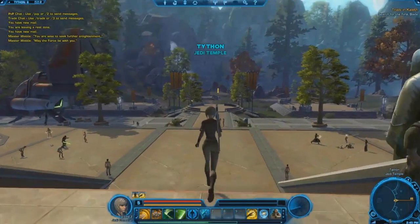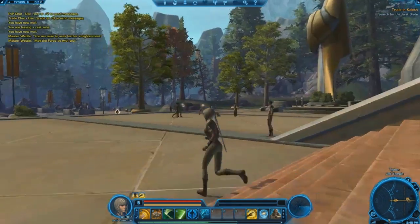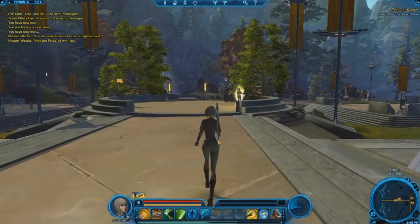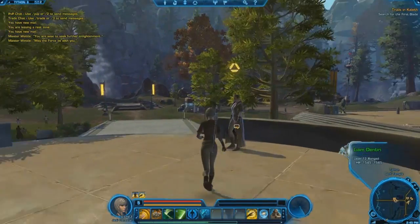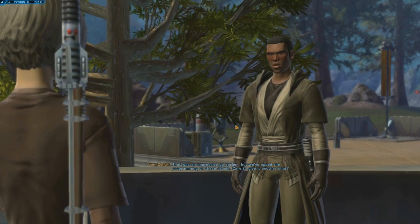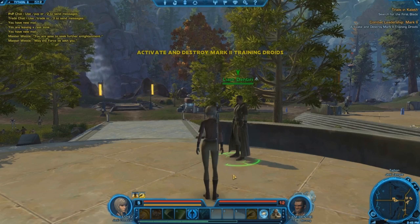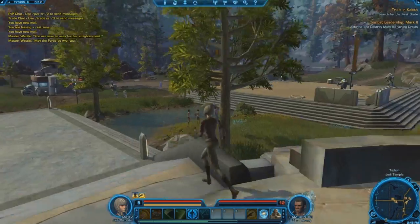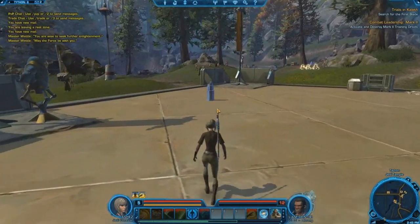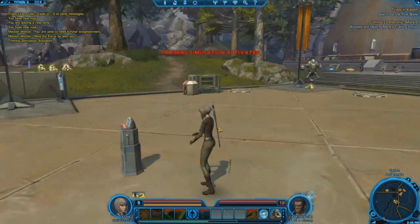We have a quest right here. Let's go see — is that creepy girl again standing by the stairs, still lurking there? Oh, it's this guy again. 'That was an impressive go earlier, but we've upped the programming on these droids. Care to give it another shot? Get out there and show them what you're made of.' He didn't even give me an option this time, which is kind of presumptuous and rude.